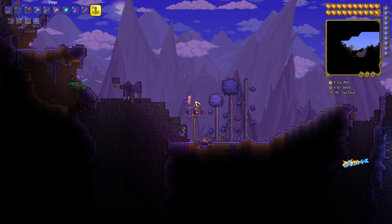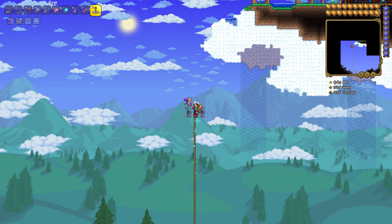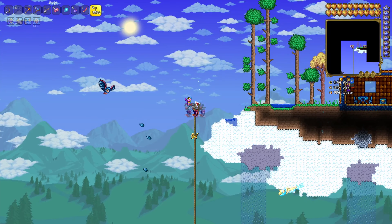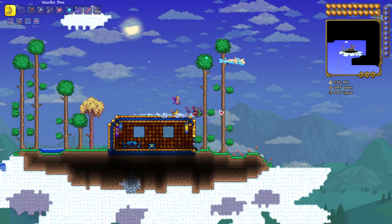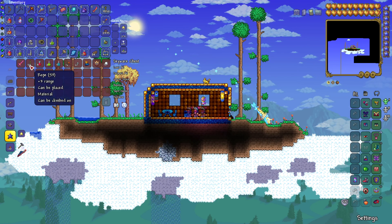All you really need is rope. You can buy rope from the merchant and you can find it in pretty much every cave in this game. What you look for is a little puddle of water, and you can do this almost straight away as soon as you spawn. Just go to a cave, get some rope, then look for this puddle of water and go up the rope.